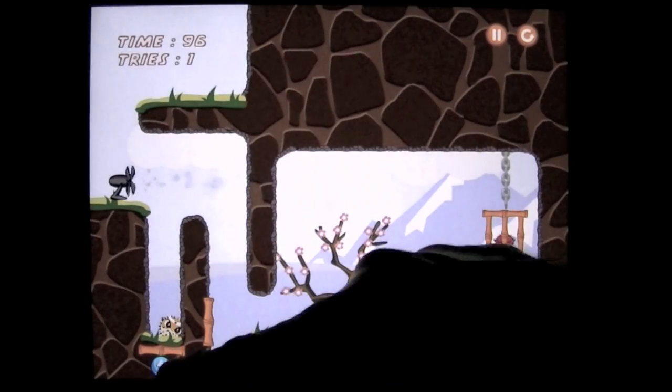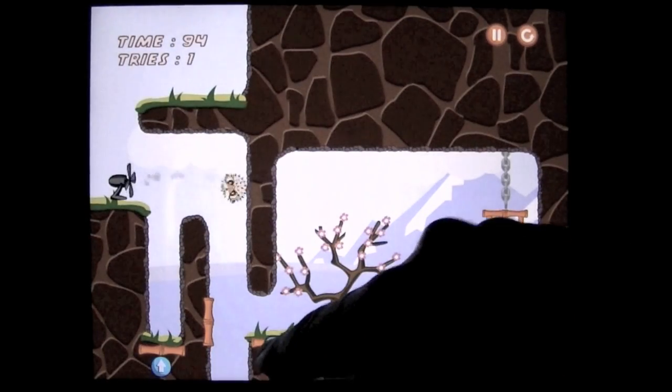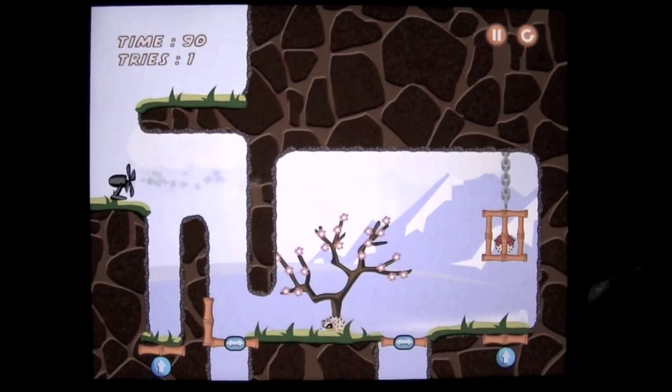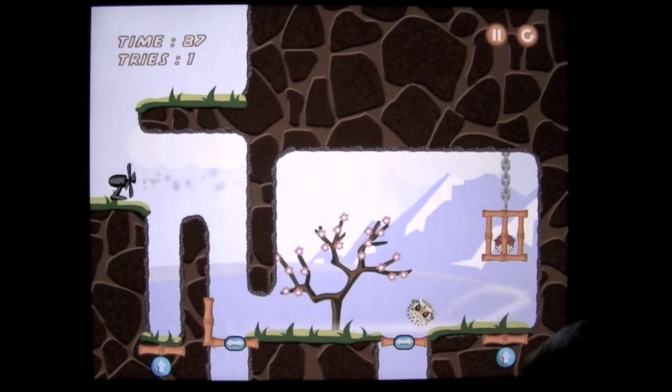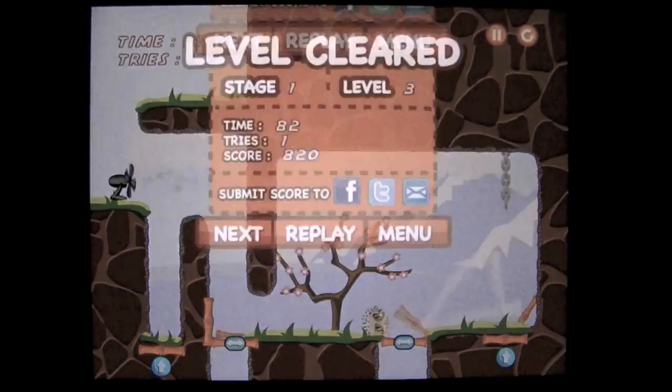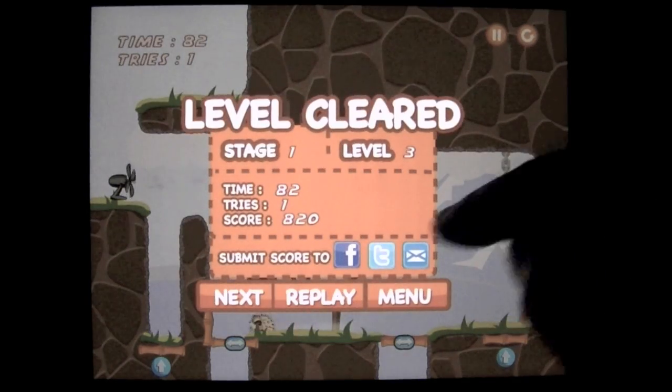I guess you know what's going to happen next. This is stage 3. That was close. As you can see, all these different bamboo things have a little bit of different personality, so you have to play them accordingly.